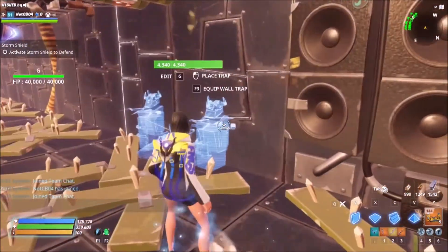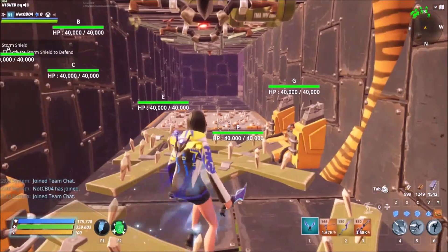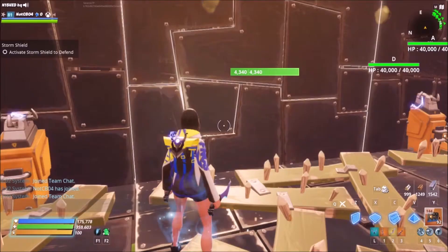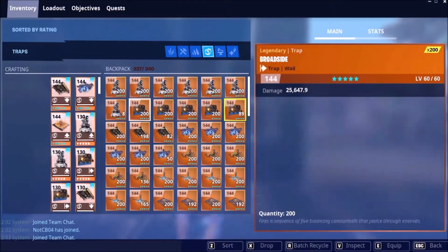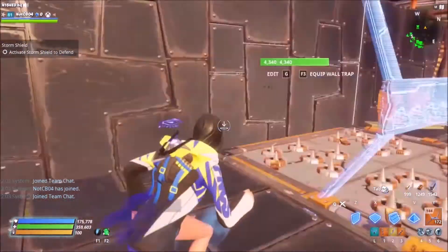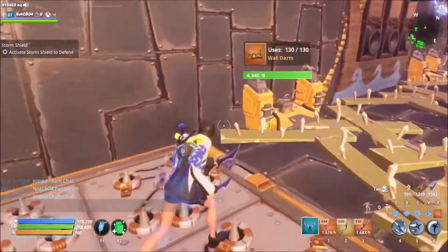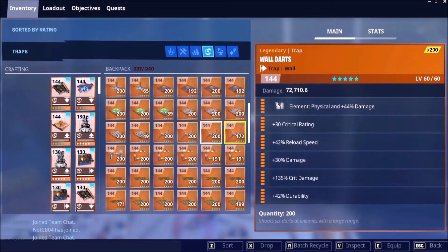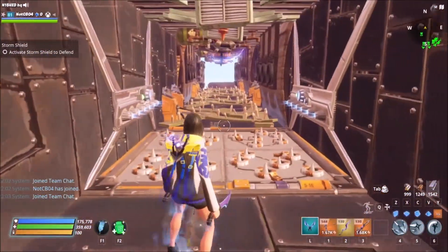We'll put a Zappo Max there, a Zappo Max, Zappo Max, Zappo Max. Then we'll stagger and mix it up with broadside, broadside, broadside. We can put a final — a wall dart — on there, since that'll go off for three blocks.